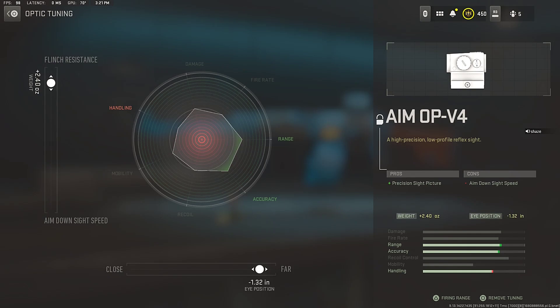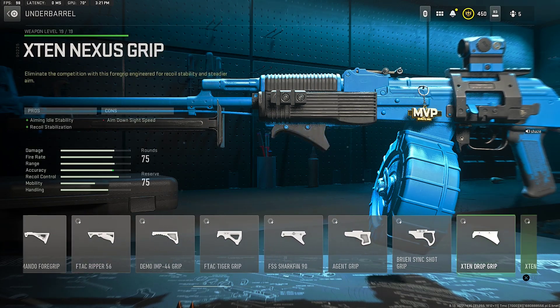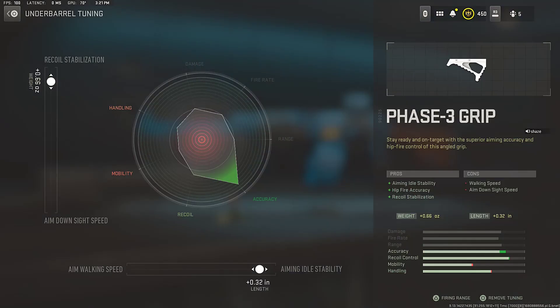Next, for the underbarrel, make sure to run the Phase-3 Grip underbarrel for that aiming out-of-stability, hip-fire accuracy, and recoil stabilization. For the underbarrel tuning, go to the recoil stabilization side and the aiming out-of-stability style, which will increase the accuracy and help you control the recoil of the RPK.